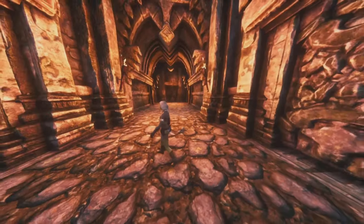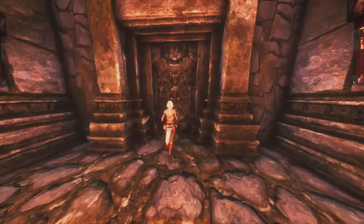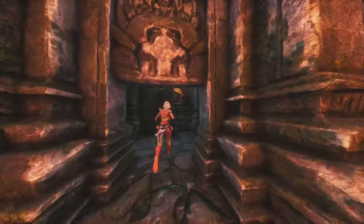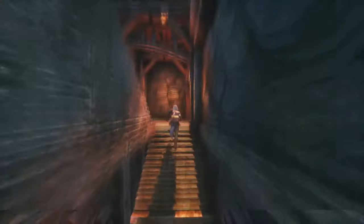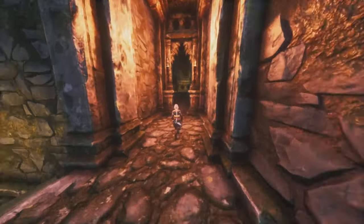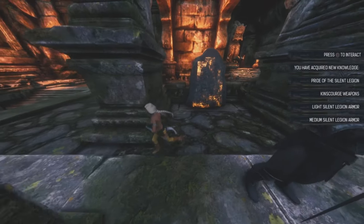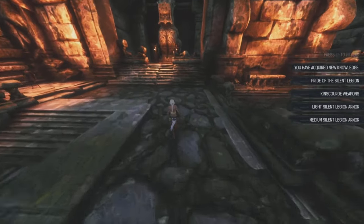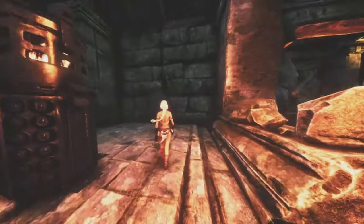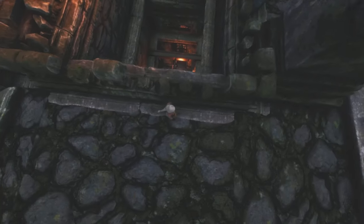Now this time we go through this door. Here we can go straight, left, or right — we go left. This is the door that you need the key for. We go up the stairs, there's only one direction at this point, and this is where the final boss is. All you do is run right past him and get the recipe here. There are several other tiles with the recipes in the corners, but they're all the same thing.